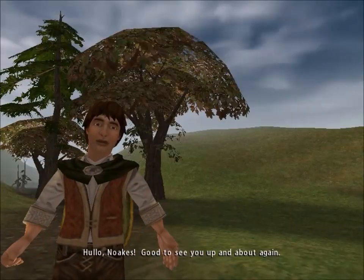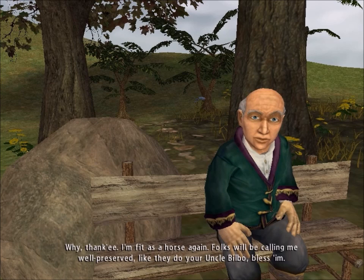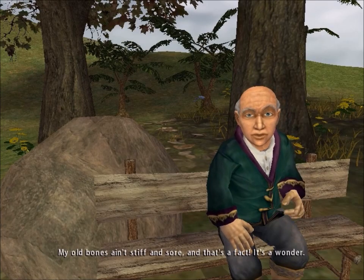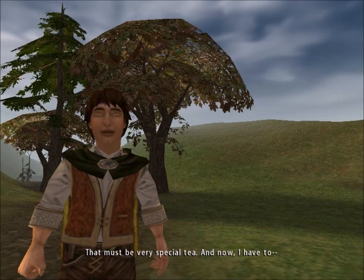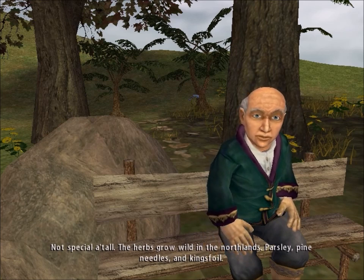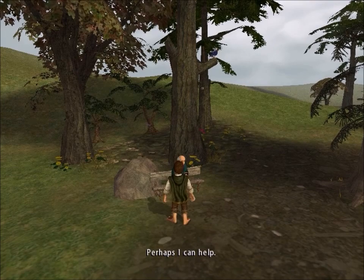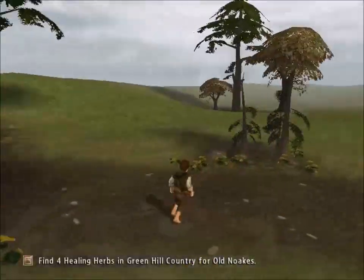There he is. Let's talk to this guy. 'Hello, Noakes. Good to see you up and about again.' 'Thank ye. I'm fit as a horse again. Folks will be calling me well-preserved, like they do your Uncle Bilbo. It's this new herbal tea I've been drinking. My old bones aren't stiff and sore.' 'That must be very special tea.' 'Not special at all. The herbs grow wild in the Northlands — parsley, pine needles, and kingsfoil. I had four bundles of herbs until that Sancho Proudfoot took them and scattered them all about.' 'Perhaps I can help.' So I've got to go find these herbs that that guy sprinkled around Hobbiton.